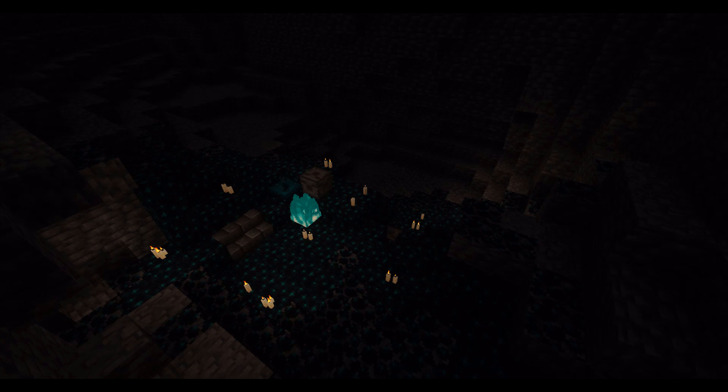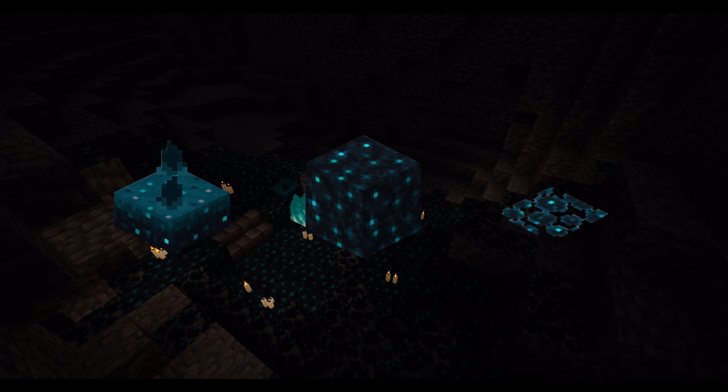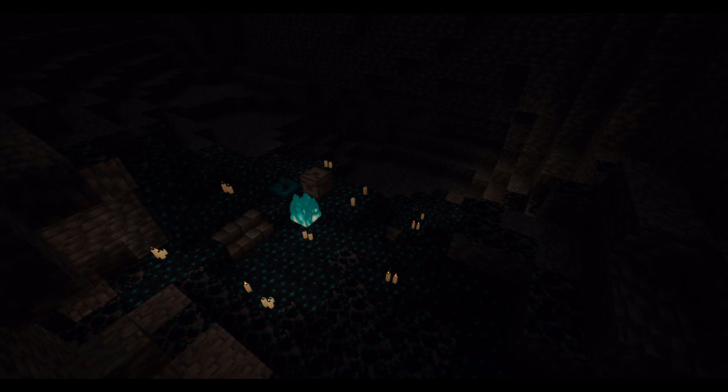All around the city, there are patches of Skulk blocks. These patches are made up of three different Skulk blocks: Skulk sensors, Skulk blocks, and Skulk growth. The Skulk sensor is a block that has been seen before in snapshots and betas, but the two other blocks are custom-made, so they may look different once they're actually added into the game.